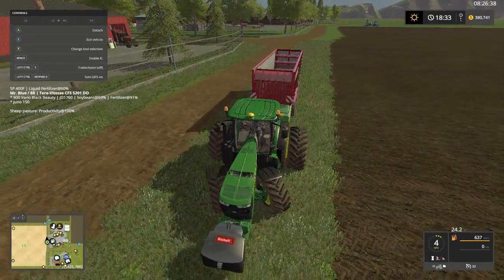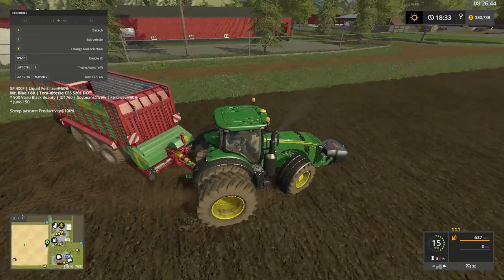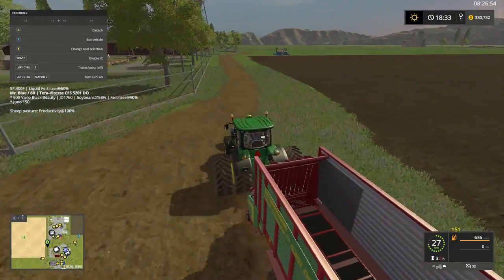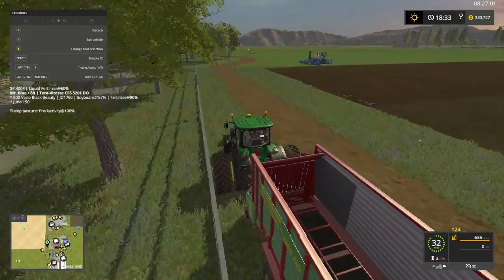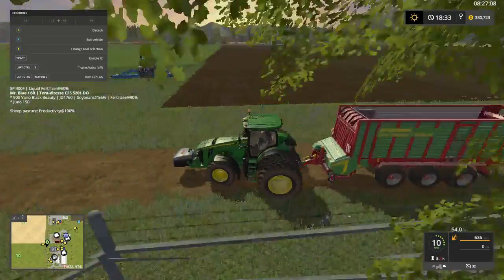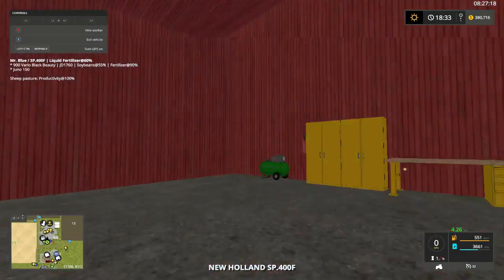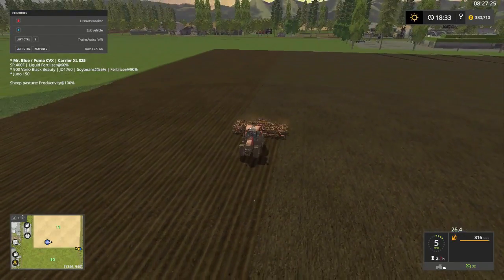We're gonna need some grass for the sheep, so let's go ahead and take care of that real quick. I don't know how the sheep got a higher percent productivity — they ain't got no grass to eat. We should have another tractor somewhere with a mower or something on it. Sprayer — let's start this guy up to finish it. Everything else looks pretty good.